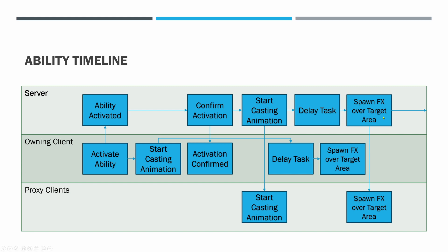After the delay task, we spawn effects over the target area. We can do that predictively on the owning client at this point — the ability has likely already been confirmed, so we're not really predicting anymore, but if it was rejected, it would have exited during the delay task and rolled back. On the server we also spawn effects over the target area — something like a lightning cloud, we'll see what we can find in the Paragon assets. This will get replicated down to proxy clients, likely via a gameplay cue multicast in the initial version, which we can improve later.